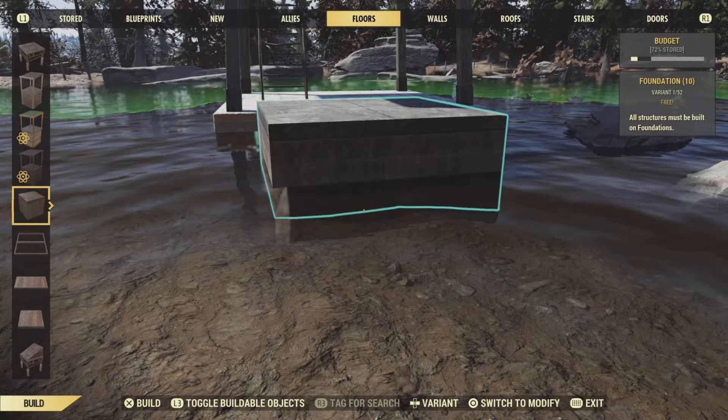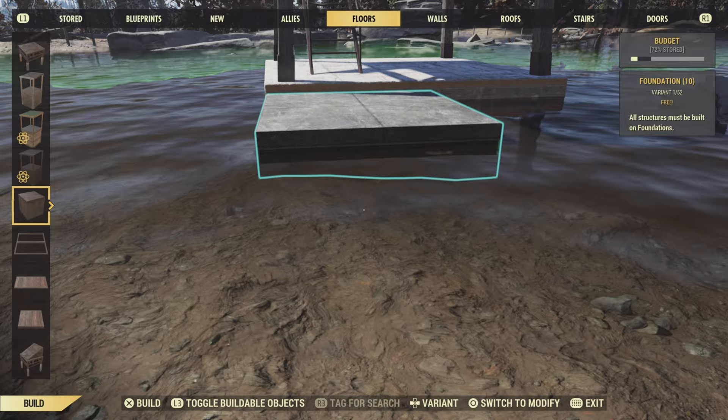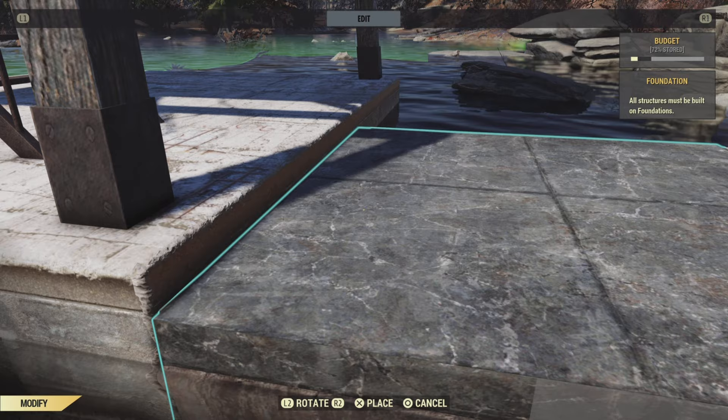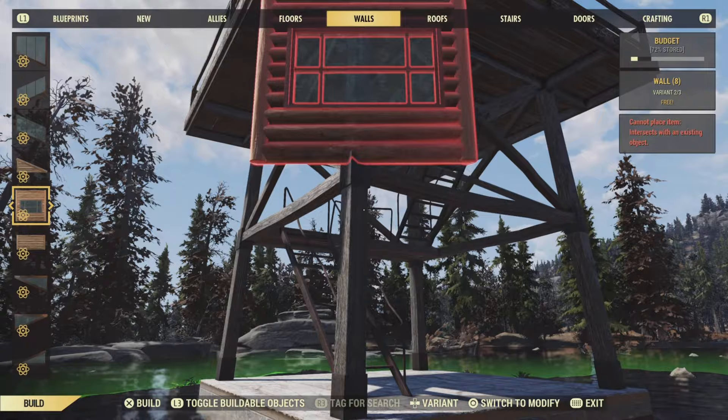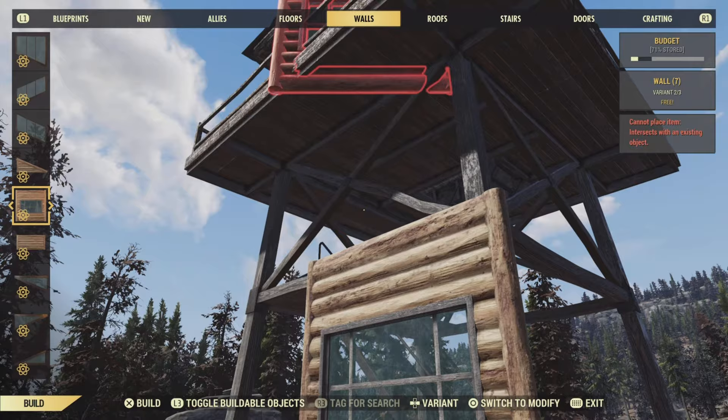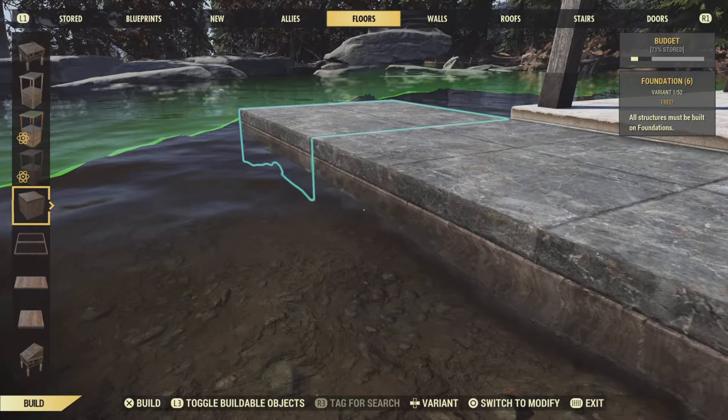To start off, you've got to put down your watchtower. If you don't have the watchtower, you're not going to be able to do this build. If you do want to buy it, just message Bethesda. If you have the atoms, they'll deduct them from your atom bank and send you the watchtower. Now, the idea behind this is to get foundations all around the base of your watchtower and then attach walls to them.